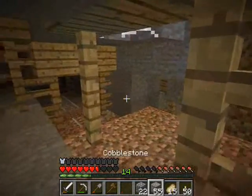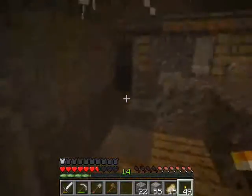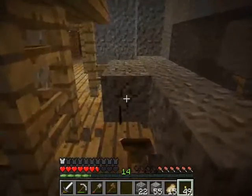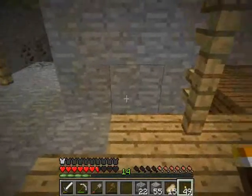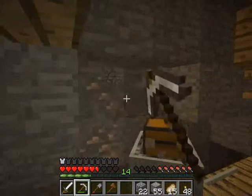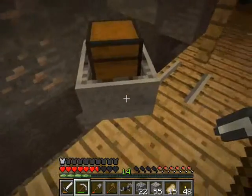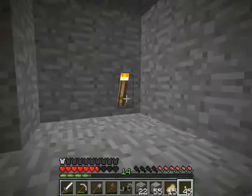We haven't explored this way. Lots of gravel. Caved-in mine shaft — never seen it pop up quite like that before. Horse armor, saddle, pumpkin seeds. Awesome! This trip has been worth it just for those.